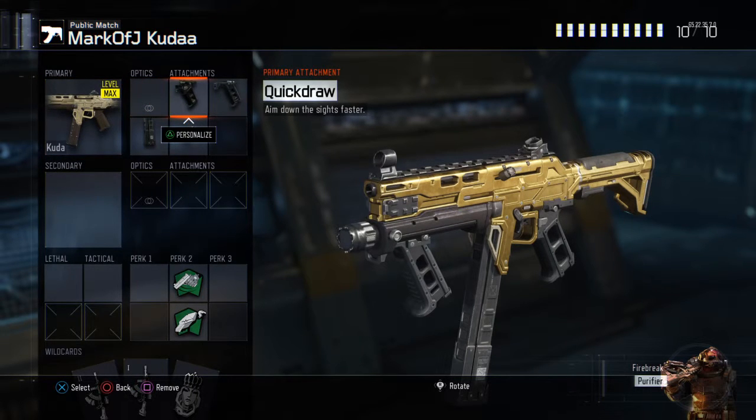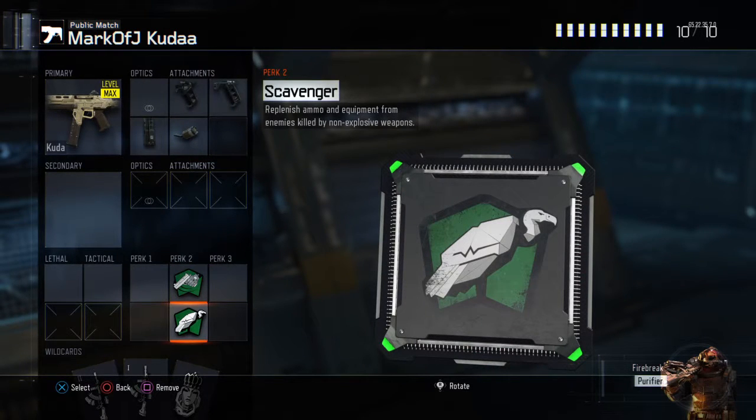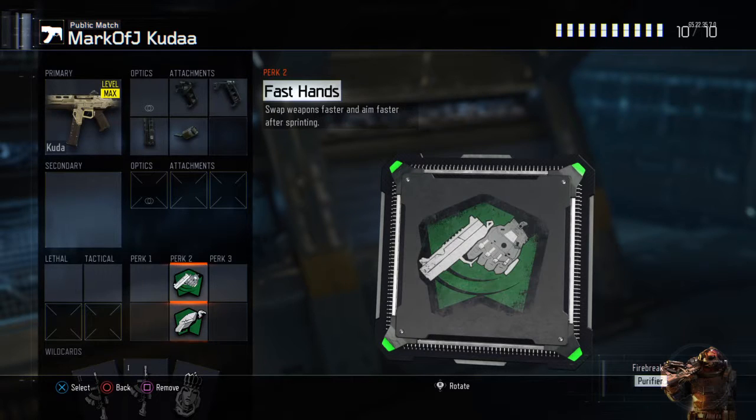For the Kuda, we use Quickdraw to aim in quicker. Grip so that the gun doesn't fly everywhere — the recoil. Extended mags so we have more bullets, and Rapid Fire so the bullets run out quicker but then we have more bullets. Fast Hands so we can aim in quicker after running around corners.